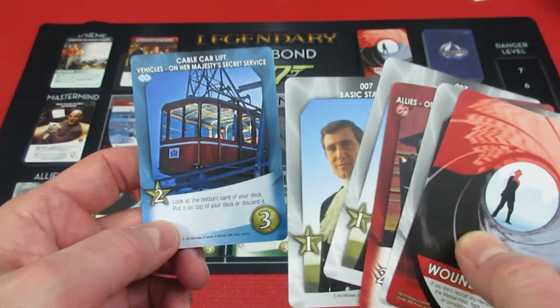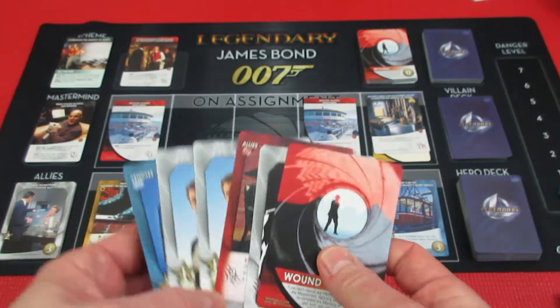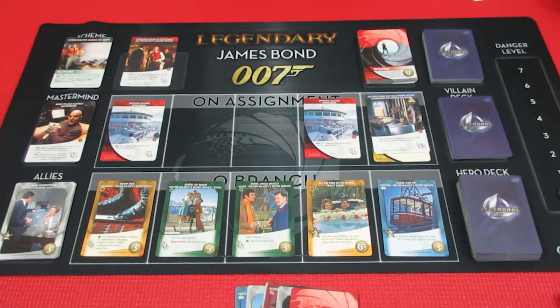However, we can play this — look at the top, look at the bottom card of your deck, put it on top or discard it. And he'll have a total of 4 recruit. I have just a huge discard pile, so I have to shuffle a little bit to get him a deck so he can check the bottom card — either discard it or put it on top. Let's see what we end up getting, let's hope it's something good. Then he has 4 recruit.